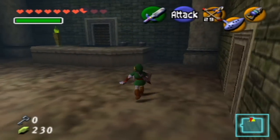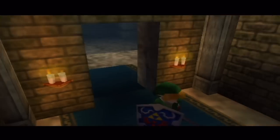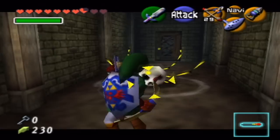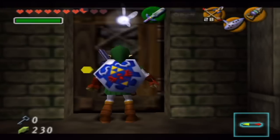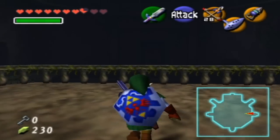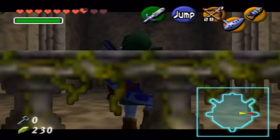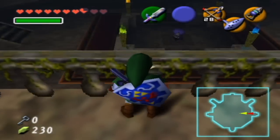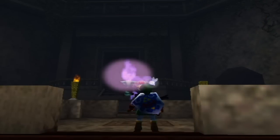Let's just continue on. Let's go in here and do another Skulltula. Get out of my way, you stupid bastard. And here we are back in the main room. Just going to do a backflip — you always make me look like a fool, Ocarina of Time. Why do you do this? You always make me look like a fool.